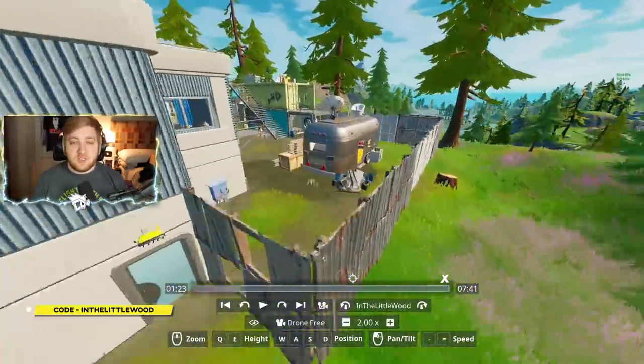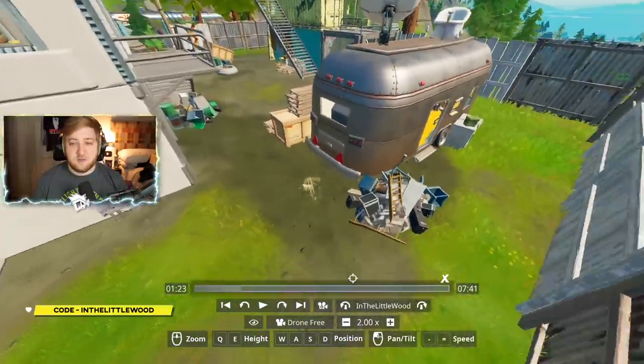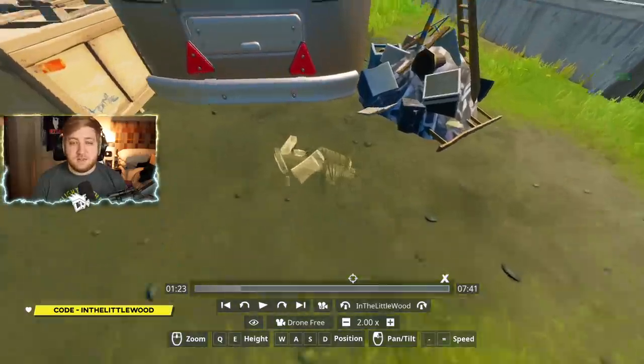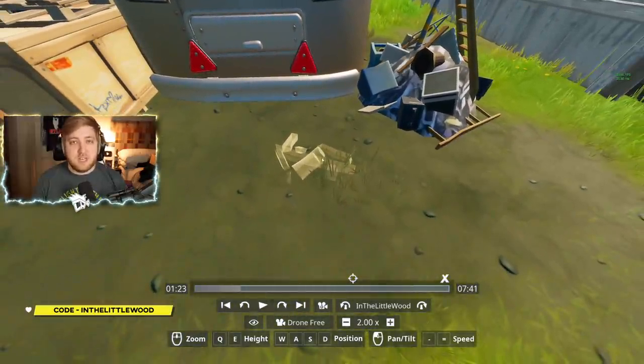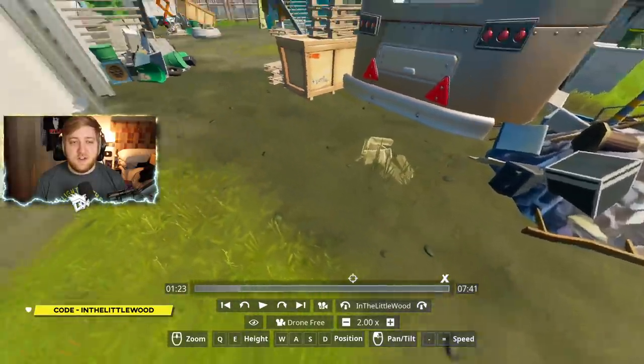First up, Catty Corner. You want to come to the northern end of Catty Corner, where you've got kind of like the factory and this motorhome. Right here in the back — you might not see it outside of replay mode, but there should be something here to interact with. Just by the back of the RV is where you're going to find your first one.